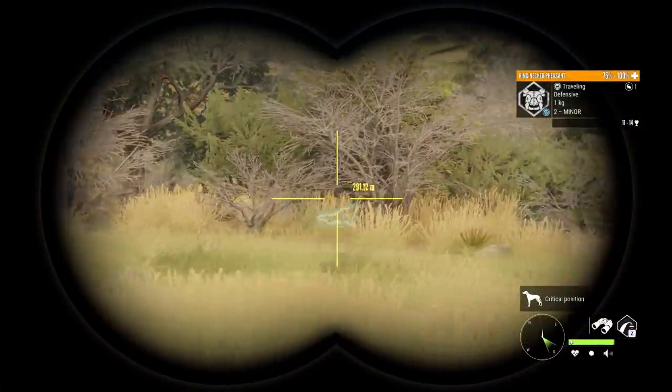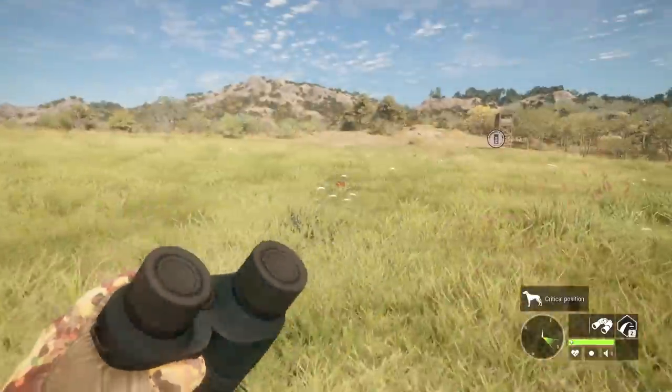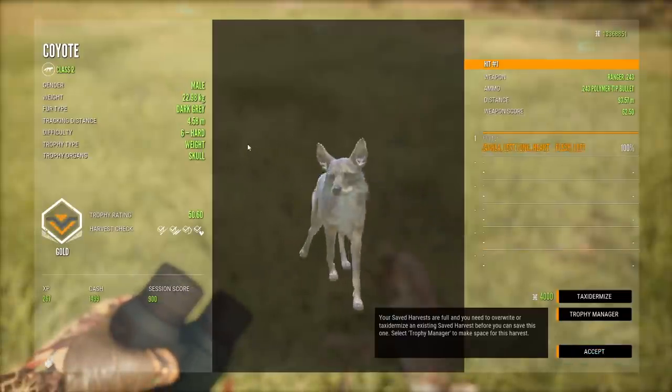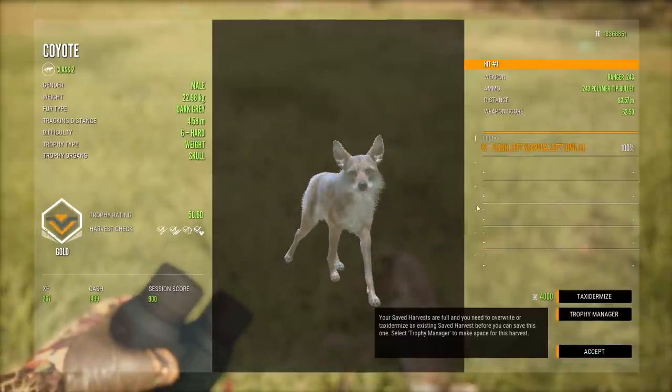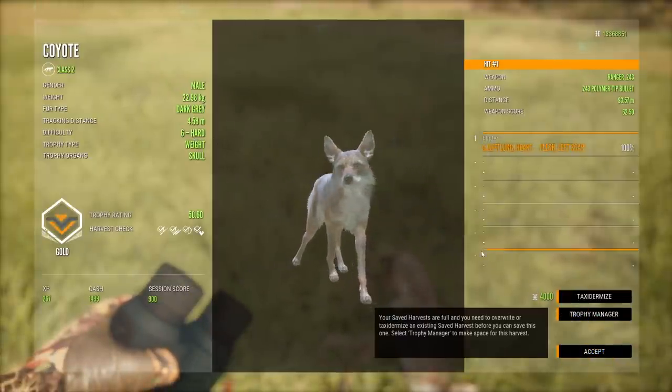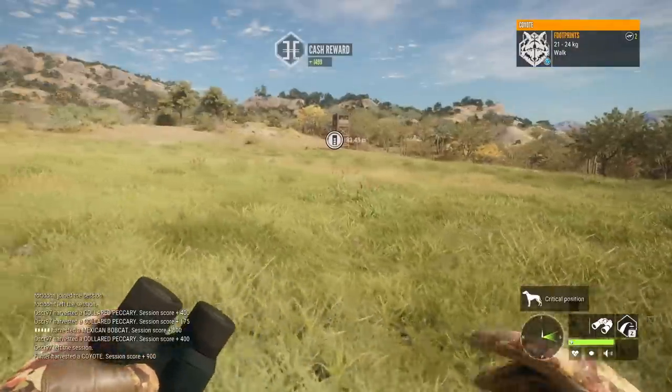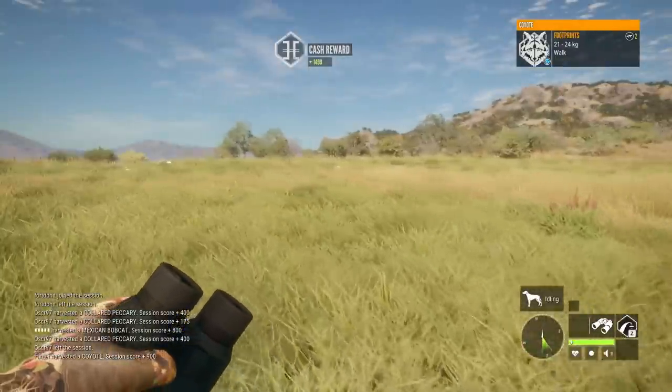Little pheasant kind of running off into the brush there. I think at 1 kg we'll likely just let that one go. But we got our coyote — we did go ahead and alert it. Might have been a decent idea to shoot him in the resting pose, but there's no shot into the vitals. Nice little gold, as we're learning all kinds of new things here.